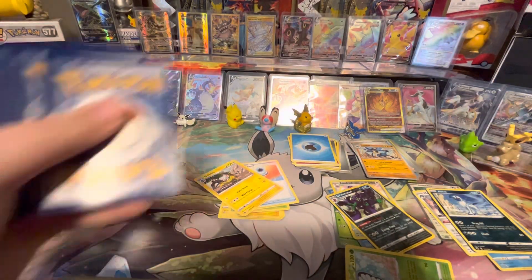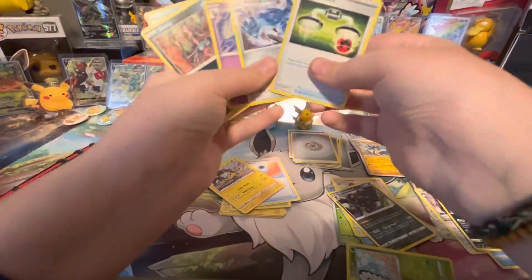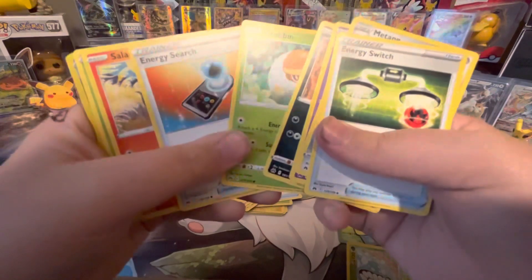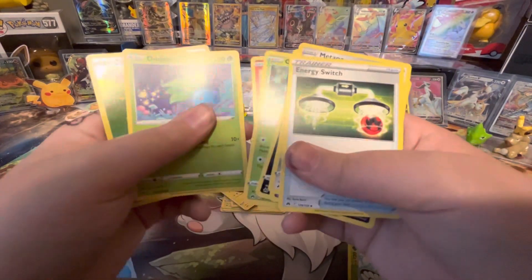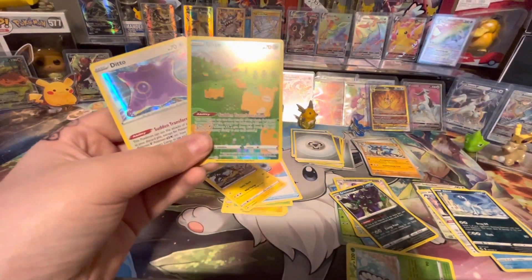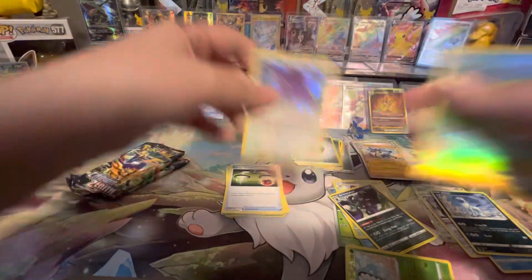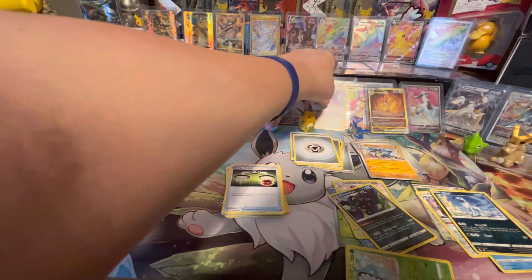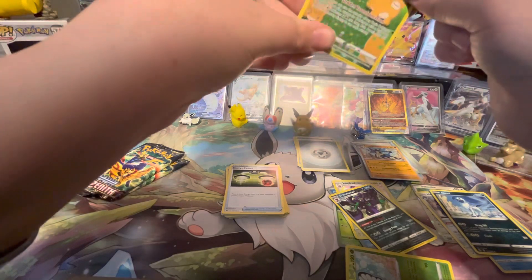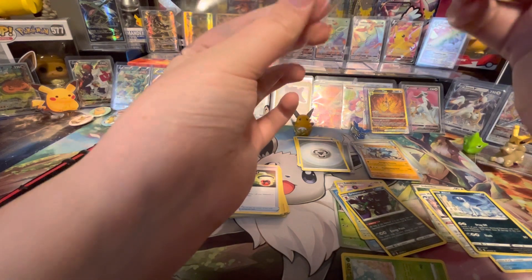We got Metal Energy, Energy Switch, Matang, Dusclops, Skrelp, Grubbin, Energy Search, Sandalit, Oddish, Ditto, Galarian Gallery — Double Ditto, one as Ditto and one as Numel. We'll sleeve up this Ditto.